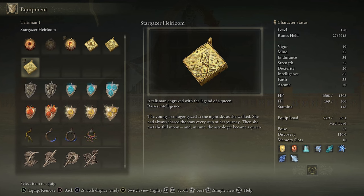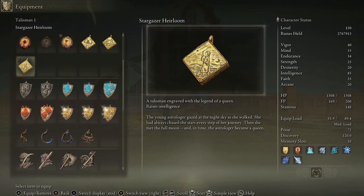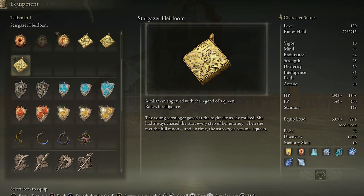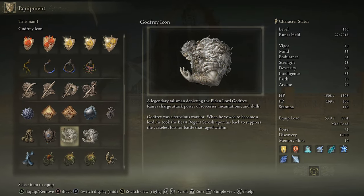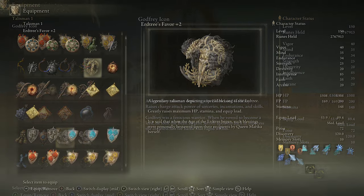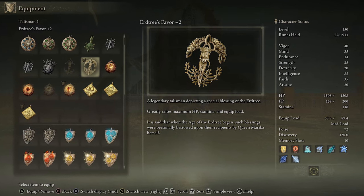I also have the Intelligence Talisman because I don't have the Shard of Alexander yet, and intelligence is the biggest scaling factor on this weapon so I'm just trying to boost damage output as much as possible. I also run Godfrey's Icon because the special ability on this weapon does still get boosted by it.